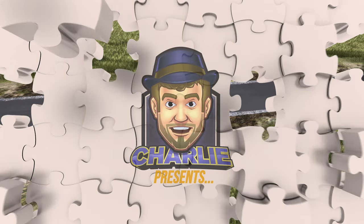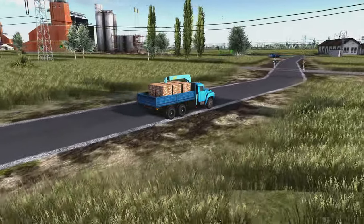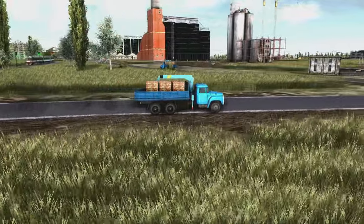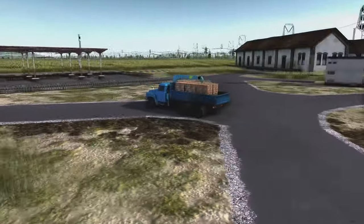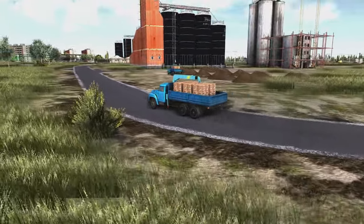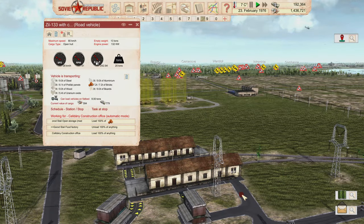Hey everybody, welcome back - it's Workers and Resources. Hope you're having a great day. Today we got some resources being taken over to our agriculture place here. At least these buildings are a lot bigger than they appear when you're above them - just look at the size of that compared to the trucks. I just love getting right down in here and looking at the models and the details. In any case, today's video we're gonna make a couple of changes - this is a major change.